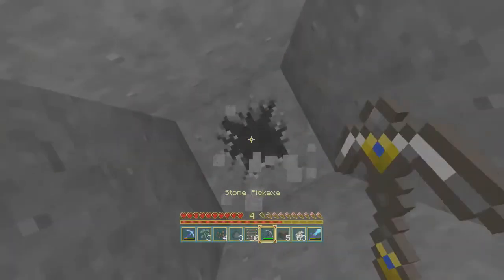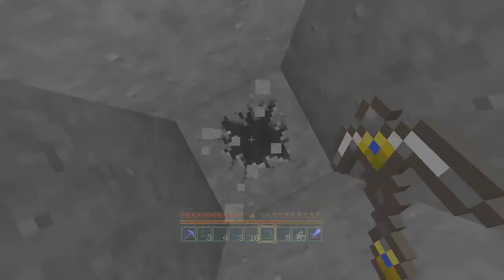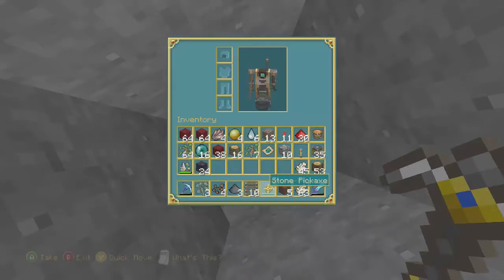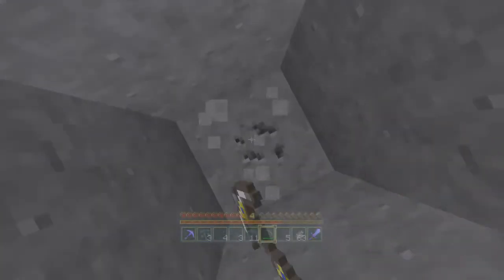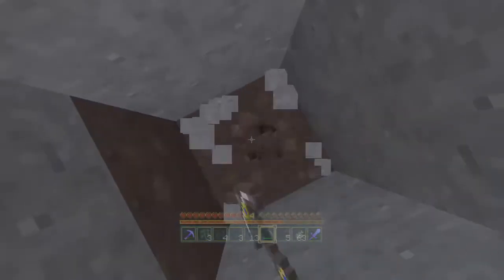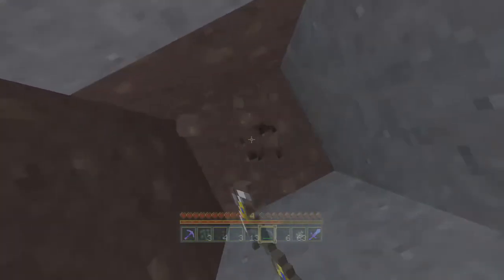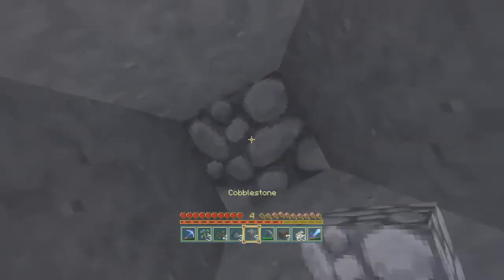I know this happens more with a weaker axe. You're really not going down, and I'll show you this. I'll grab the cobblestone and I'll put it here — watch the cobblestone right here next to it as I'm going down. So there's a slight issue with mining straight down in a map.